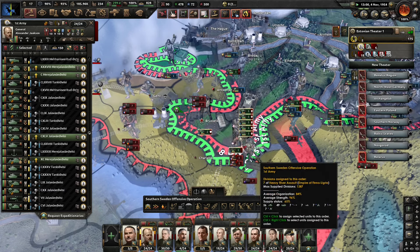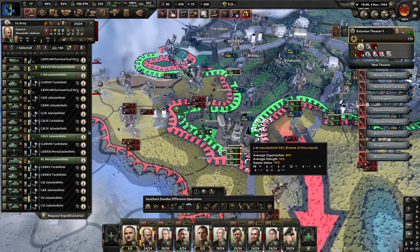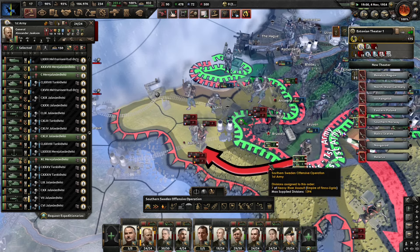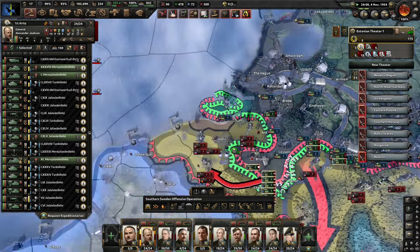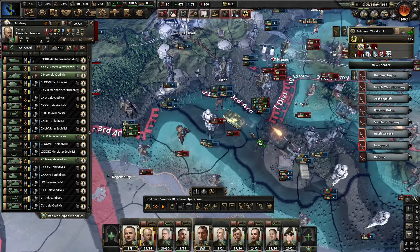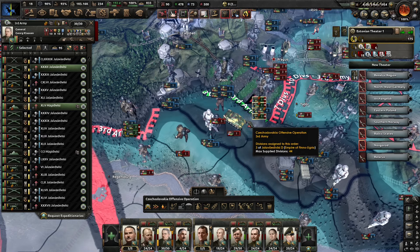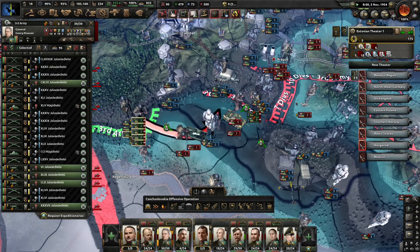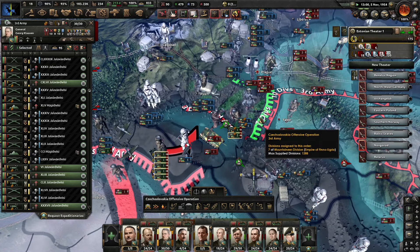Brussels is starting to hold now that we've cleared out Namur and cleared out the right flank. Now we can continue to Charlois and see if we can push to Kortijk as well while the mechanized divisions are holding Brussels. The allies are pushing back quite significantly here now. We managed to destroy the Allied divisions here — we do need to make sure that we can get these destroyed. We've got additional infantry moving in from the other side, and then we can attempt a push towards Prague.